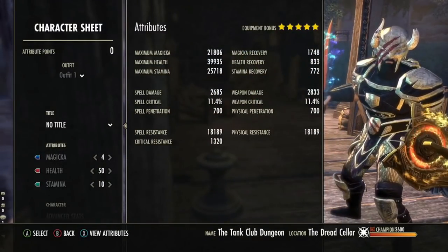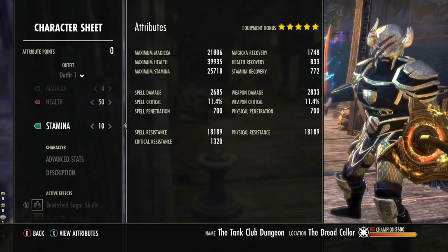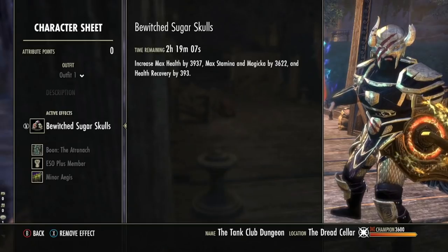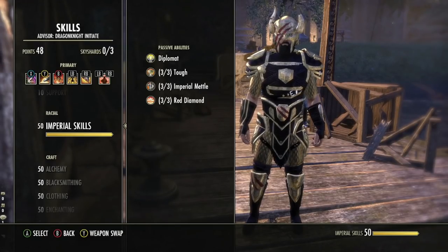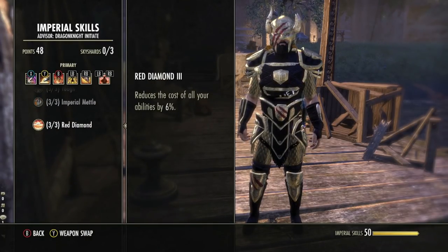A few little things I like to go with to start: Attributes — I spread these out: 4 Magicka, 50 Health, 10 Stamina. I'm using Bewitched Sugar Skulls food, which gives all three stats and health recovery. I've got the Atronach Mundus stone. I am an Imperial on this character for the max health, max stamina, and cost reduction of all abilities including ultimate and block cost.